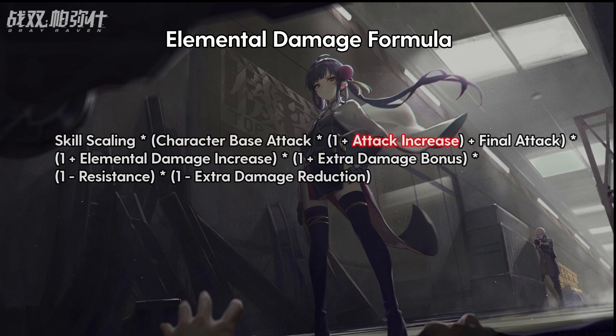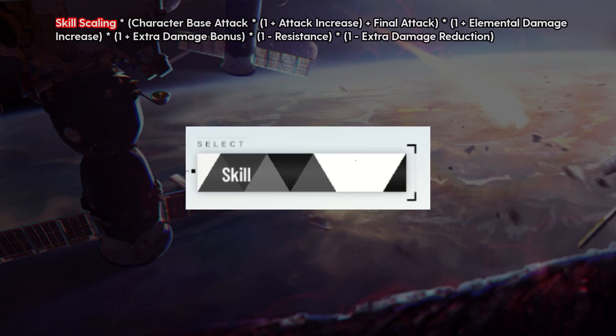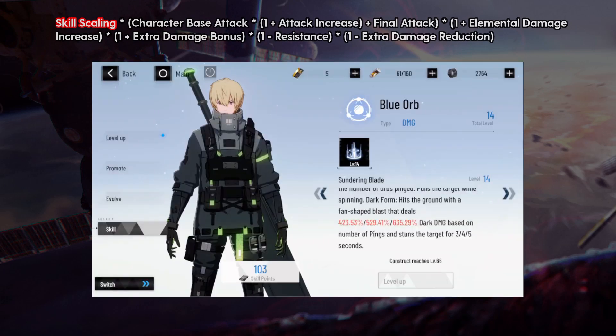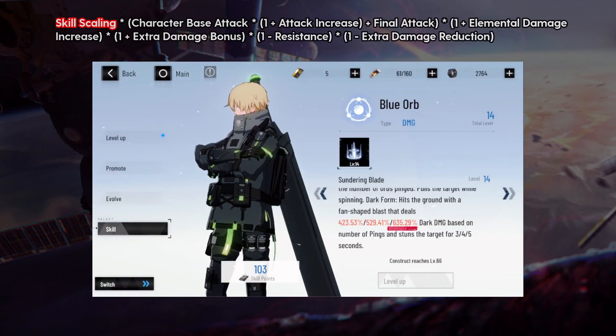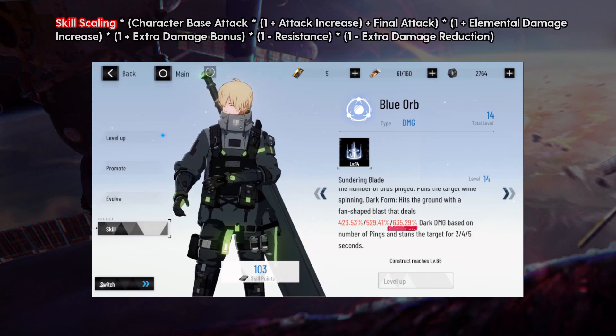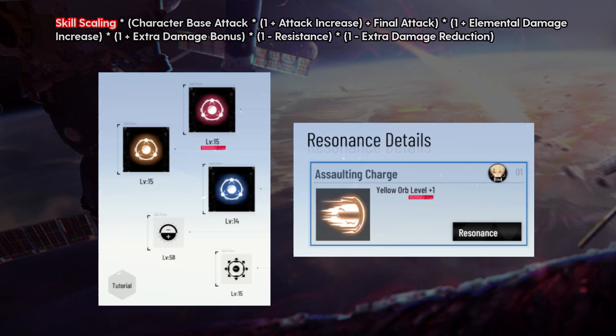These are all the different categories that will contribute to the damage you deal. To start off, you have skill scaling, which is the percentage shown on the skill page of your character. As an example, we have Tenebri on here, who has 635.29% scaling on his 3 ping. The amount of scaling on a skill is influenced only by the level of the skill, which would include memory resonances, such as this Yellow Lord Resonance.